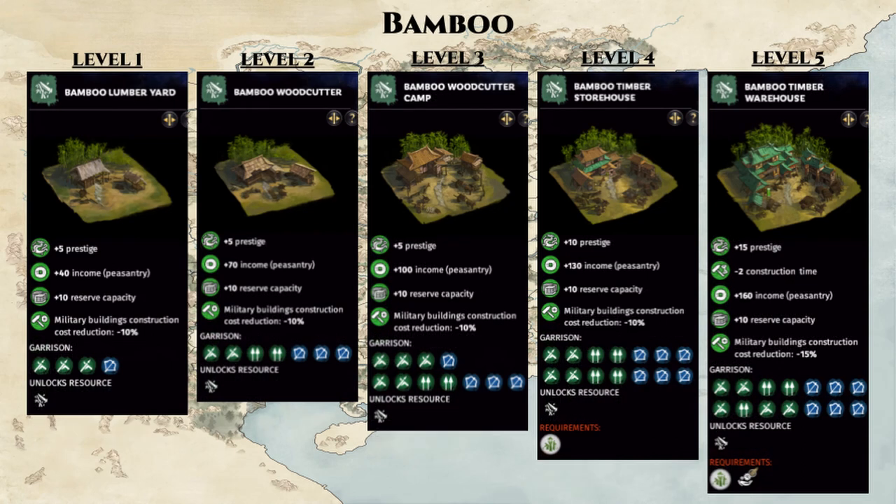Next is the bamboo lumberyard building chain, which is once again linear. It provides an increasing peasantry income as you level up, but at level 5 it also adds a critical bonus of minus 2 construction time for all buildings in the local commandery. This is a huge buff for saving time and money when building up your commandery, so I highly recommend upgrading the bamboo lumberyard to level 5 first when you capture this commandery. This will help you save time as you upgrade all the other buildings, so it is pretty essential to rush for this if your reforms allow it.